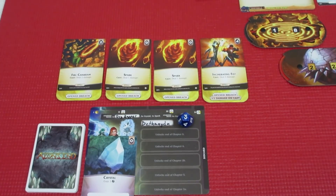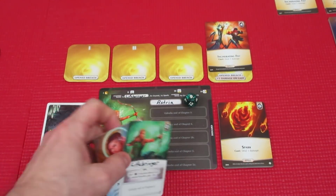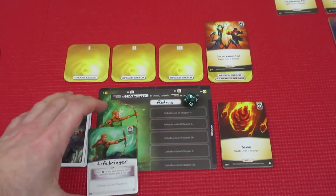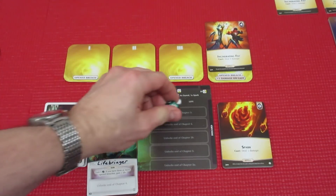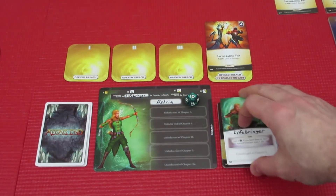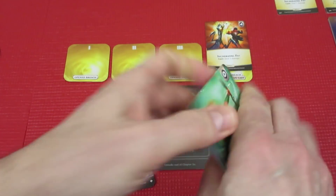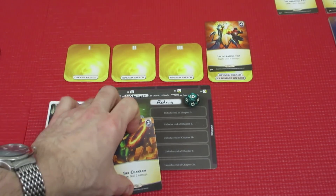Back to Astrea to finish her turn and today's episode. The Neural Wreath also lets her gain 1 Aether. If she has 3 or more open breaches, she gains 1 life — going right up to full health, from 9 to 10. Excellent. She puts her cards in order: Neural Wreath, Lifebringer, Fire Chakram, and draws 2 more — Fire Chakram and Spark.